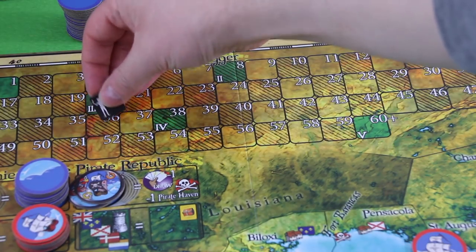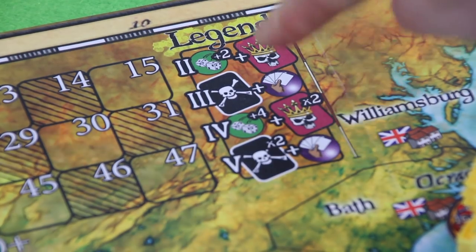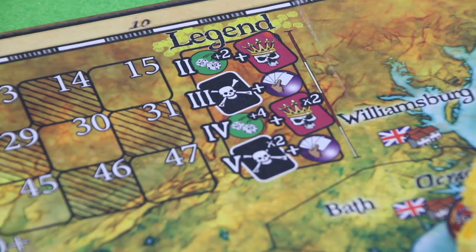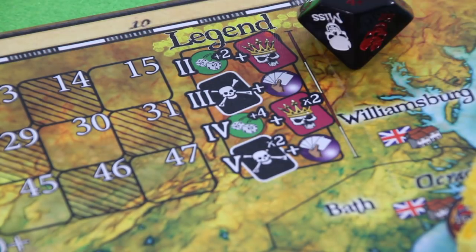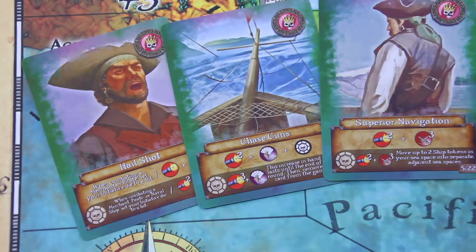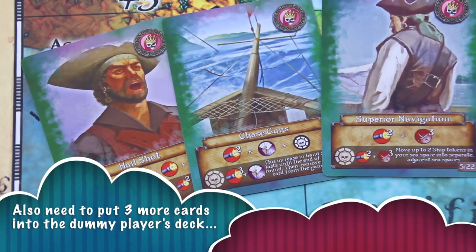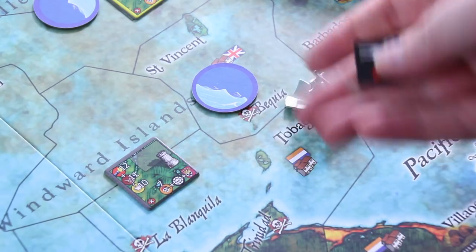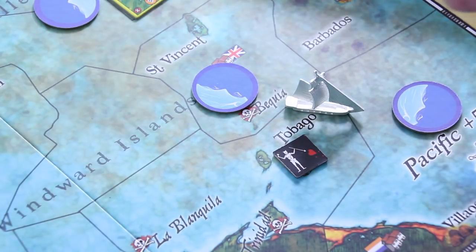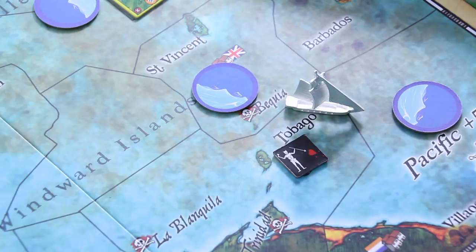Let's have a look at those three cards — the final round will be pretty cool. 'Hail Shot', 'Chase Guns', and 'Superior Navigation'. I'll have a closer look when I actually draw them — the video is already taking quite some time. Let's remove this token and replace it with our token. The rules say if you're playing your first game you're not triggering the land token twice, but why not go for it? So let's bring out our next pirate hunter who goes into Katahina — right around our corner. He's placed face down. That's definitely a risk.